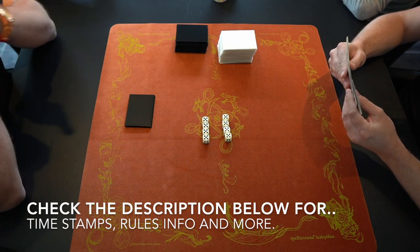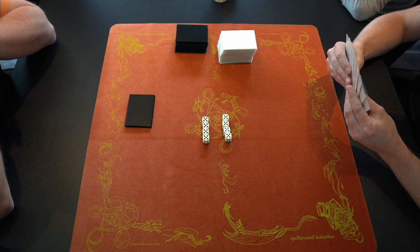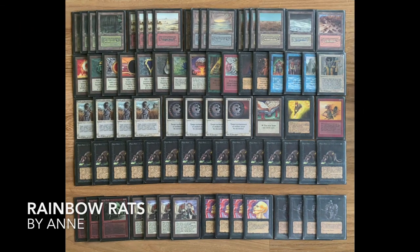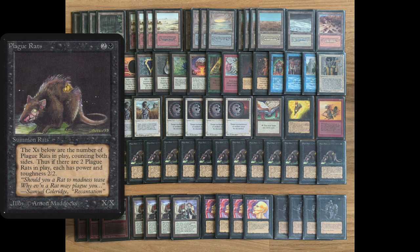We're now going to continue with the deck tech. Starting with the deck of Anna on the left — one card that really sticks out is Plague Rats. In this rule set, the four-of rule doesn't apply, so you can play as many as you want. Plague Rats is a creature for one black and two colorless with power and toughness equal to the number of rats you have in play, so two rats means two/two, three rats means three/three, and so forth.